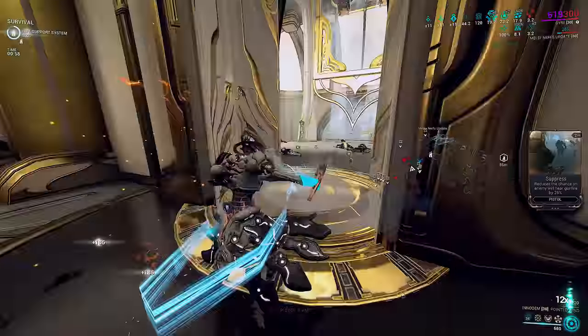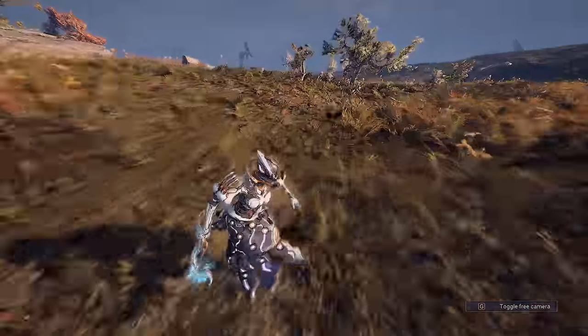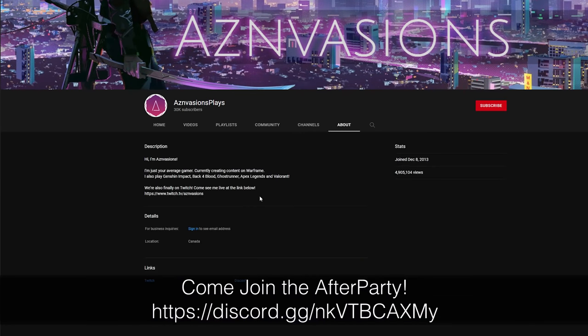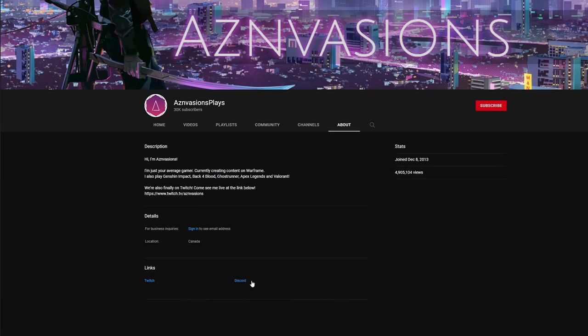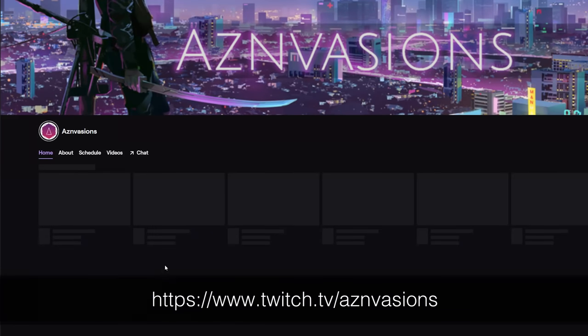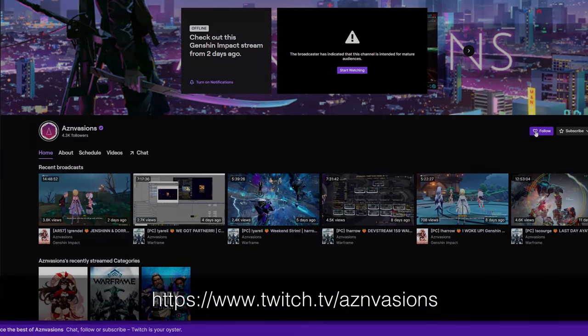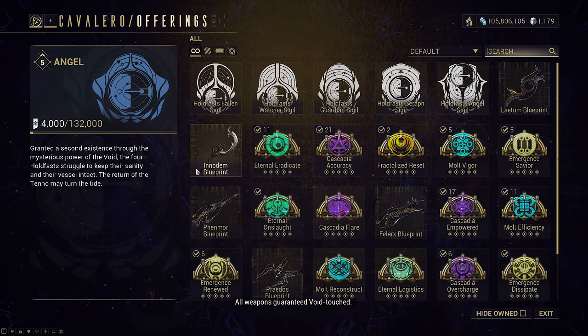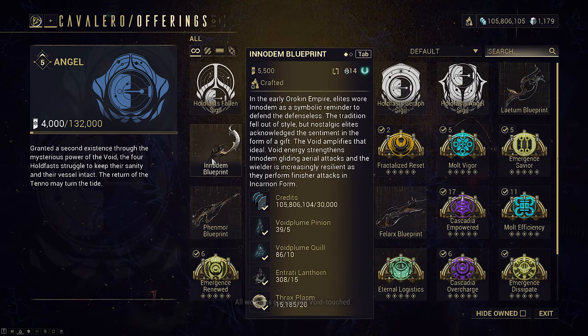As the original Zeruman update has been out for quite a while now, I expect Incarnon weapons to no longer be a completely new concept to you. I would strongly recommend completing the Angels of Zeruman quest first before watching this video. The Enodem can only be attained from Caballero. The blueprint is tradable though, if you don't want to go through the grind yourself, but you will still have to craft it.